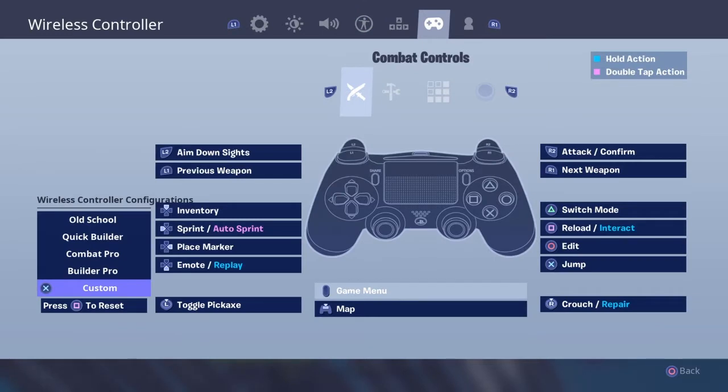For my controls, I originally had built pro but now I changed to custom. Aim down is L2 or R2. Building is triangle, edit is circle. My pickaxe is L3, stair is L2, wall is R2 — basically just build pro with some changes. Toggle pickaxe is normal.